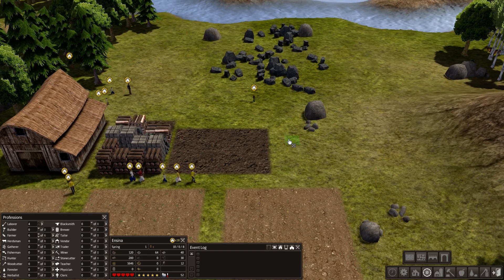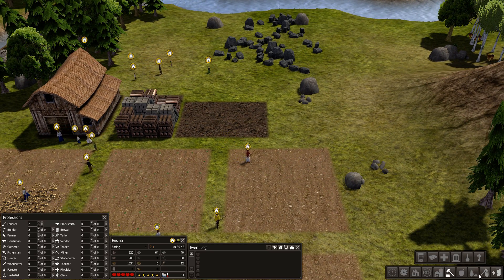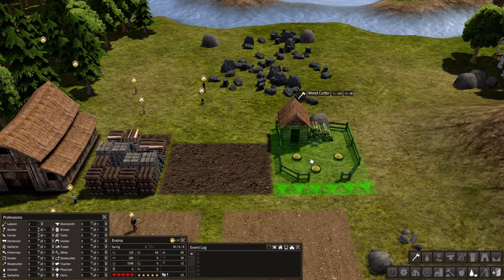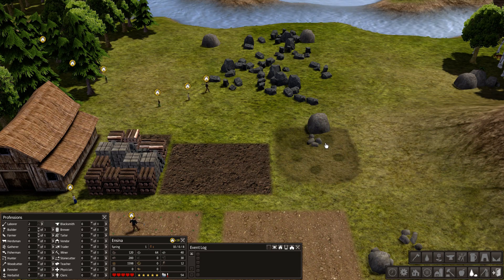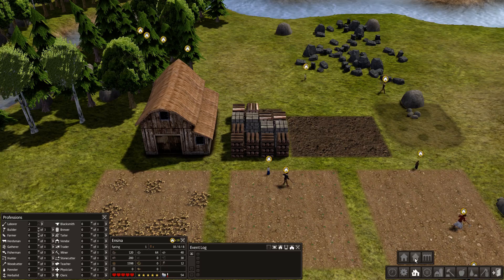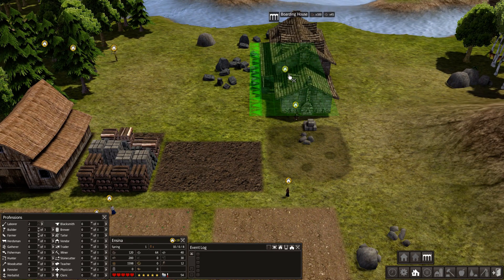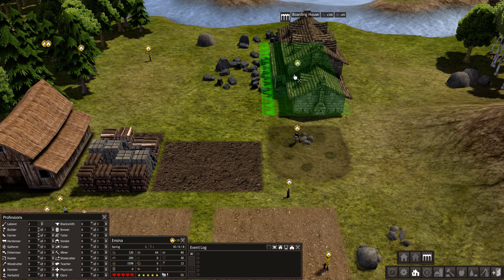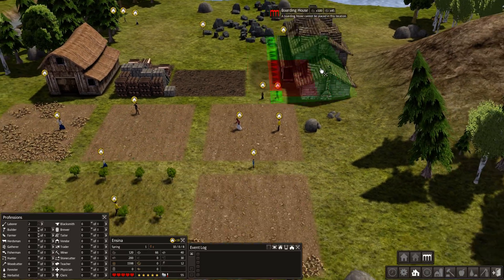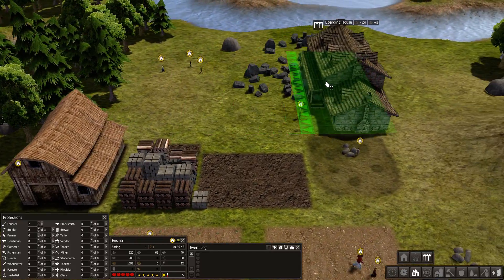Now let's talk about roads - actually, we're not going to do roads yet because the next important thing, without a doubt, is the woodcutter. Hugely important to survive the winter because people need to heat their homes. Let's let these guys collect supplies for a minute. So now we're going to go ahead and assign a few builders and start building some buildings. The first thing we want to build is the woodcutter. The second thing we need to do is go ahead and create a boarding house. We're going to go back to the home icon and put the boarding house right here.